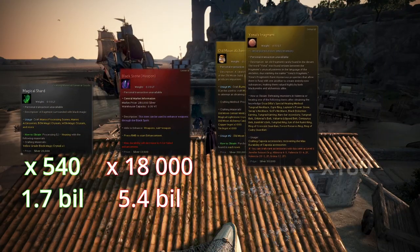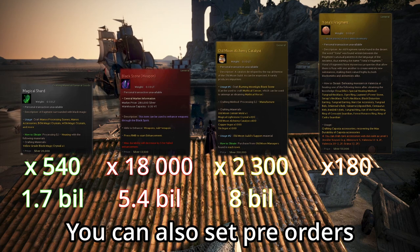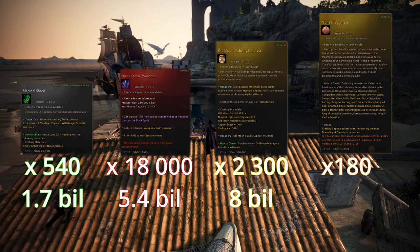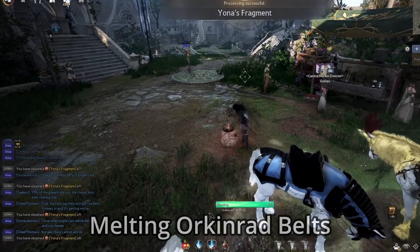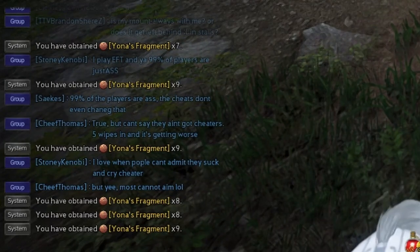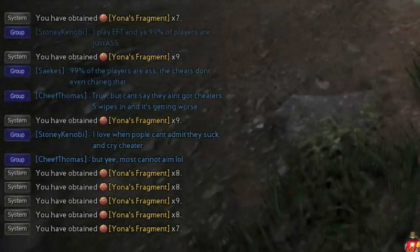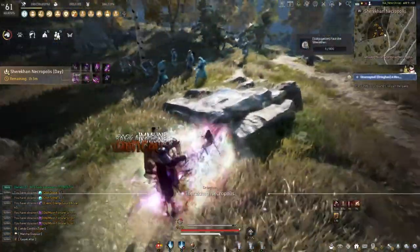Eons fragments. You will need 180 of them. The acquisition of these can be sourced by grinding, but their drop chance is abysmal. Your primary methods of getting them will involve melting base accessories, which means if you need these, you should probably go somewhere where they drop. My recommendation is melting Orkinrad belts and Serap necklaces in that order. You can also melt Ronros rings, but they are expensive. Melting anything else will be very expensive. So do not rush this - just walk up to some mobs and start hitting them. You might even drop a potion piece.